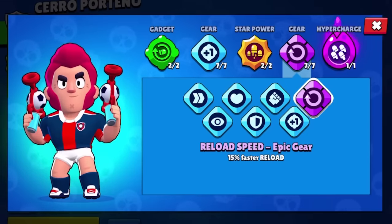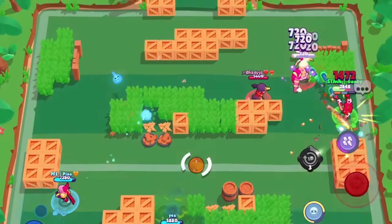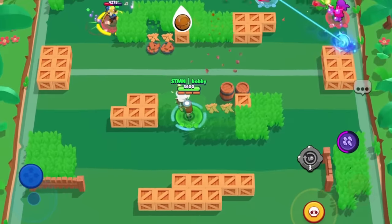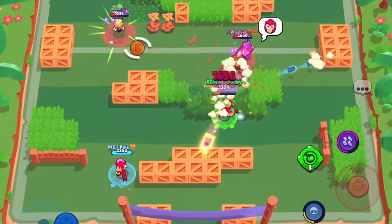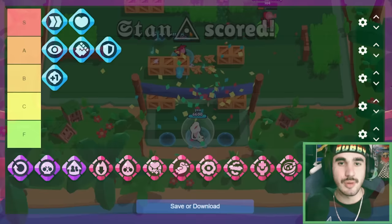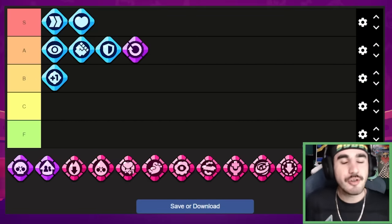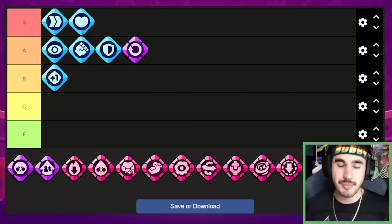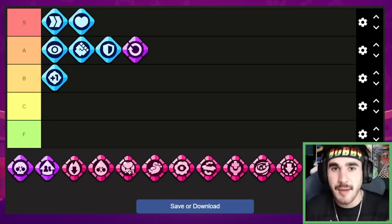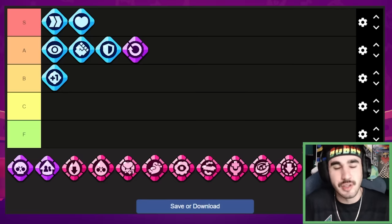Getting into the epic gears, we have the reload gear. Similarly to the vision and speed gear, the reload gear is one of my favorites. Getting 15% faster reload is pretty crazy on a lot of brawlers. I love running this on Belle and Amber specifically because you can just have infinite shots — you're always shooting and you never stop. I'm going to put it at the very bottom of the A tier, though you can argue it's B tier as well. Gears are a little subjective, but having 15% faster reload is just really really good.